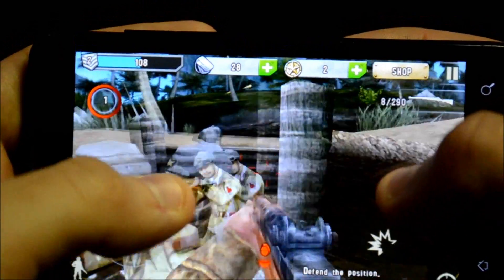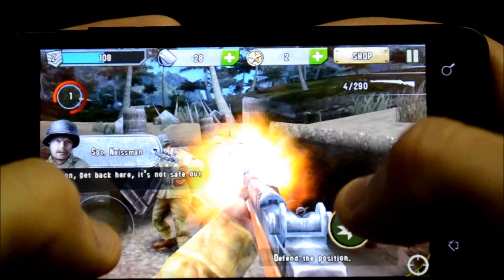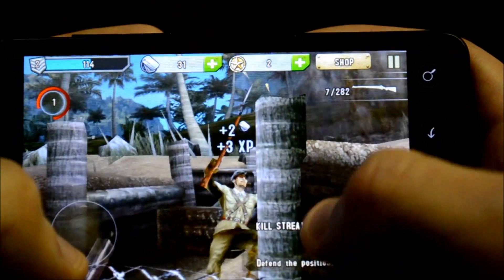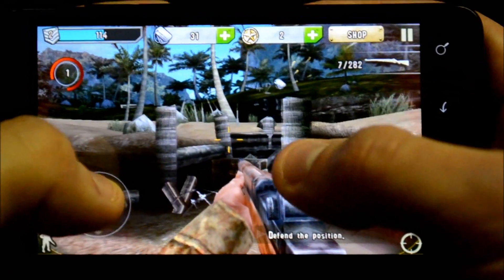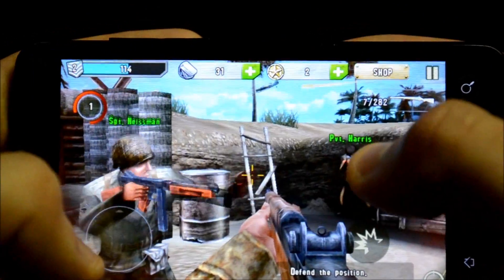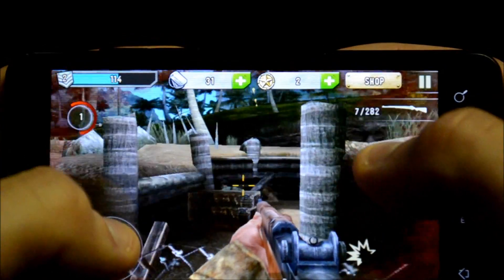There's a grenade coming at me — and here are the enemy guys, just tap to shoot. You get grenades and other weapons as you go on, and you can buy ammo at the in-game shop. I just want to show you the graphics in this game — it's pretty cool and amazing. I haven't played this before so I have no idea what I'm doing.